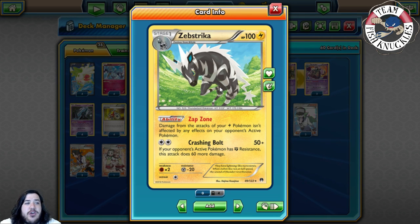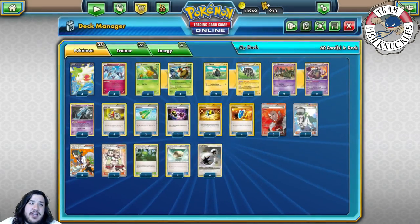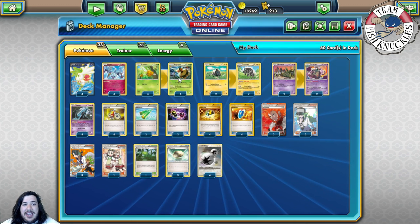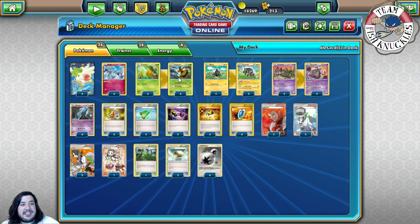Zap Strike has Zap Zone, which blocks effects on your opponent's active Pokémon. But what we're really looking at is Crashing Bolt — it does 50 damage, but when the opponent's active has any Fighting resistance, this attack does 60 more damage. Times two that is 220, which knocks out all those Yveltal, because even with the Fighting-type resistance you still take a knockout because you have two DCE. That's the plan: use Vespiquen and Zap Strike to take knockouts on Yveltal.